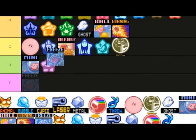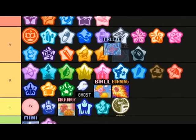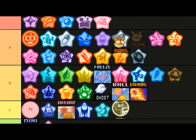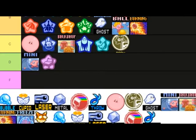Freeze is basically like Needle but with ice — you can freeze enemies, so B. Animal is a classic, I wish this one returned — A tier. You literally dig up holes and find secrets, it's overall one of the best abilities.